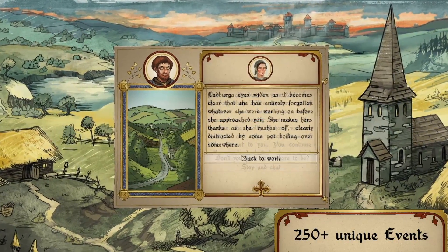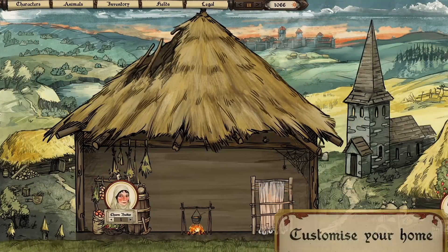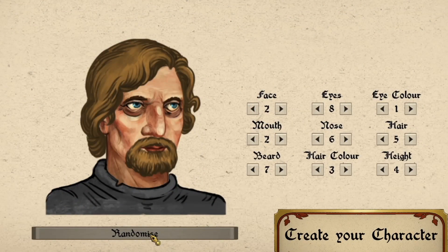Negotiate with your lord and participate in age-old traditions like the howl moat — whatever that is. Experience dynamic events and shape your family's legacy through pivotal historic moments. Surf it up in old medieval England.